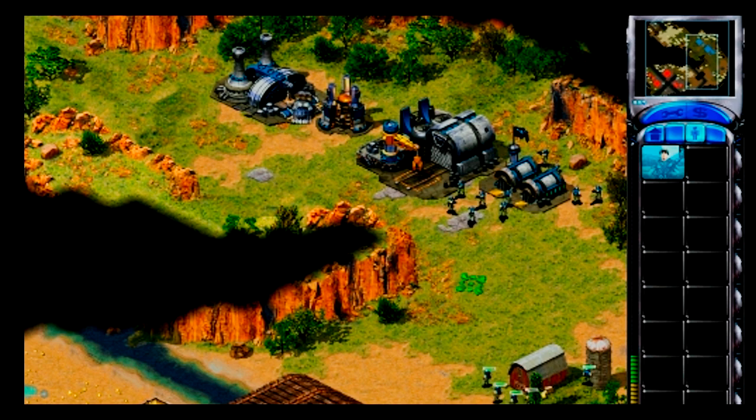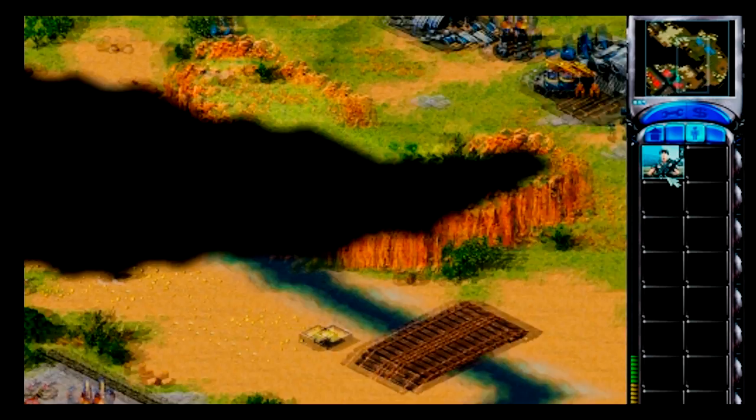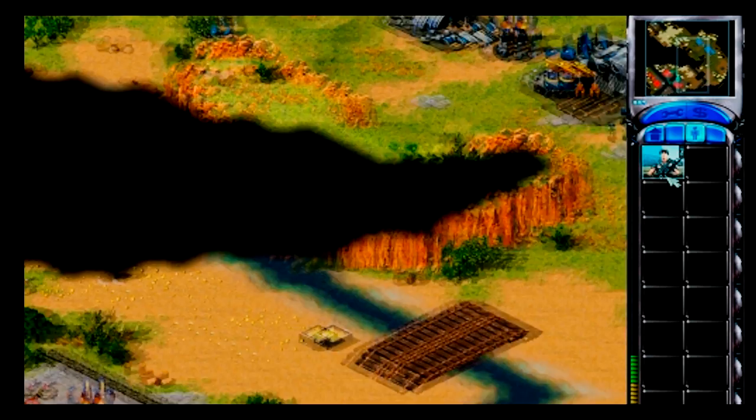Red Team's strike force has been defeated. Now, build some more soldiers, Commander, and when you feel you're ready, move them out onto the map. Find Red Team's command center and destroy it.